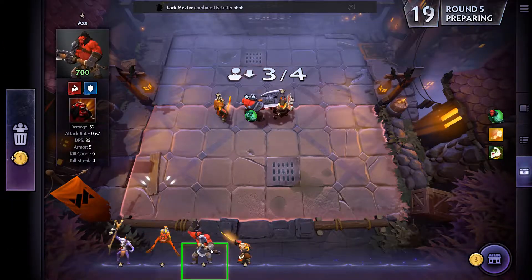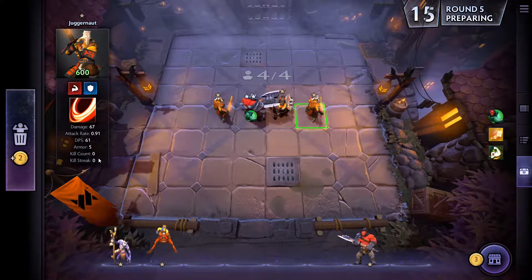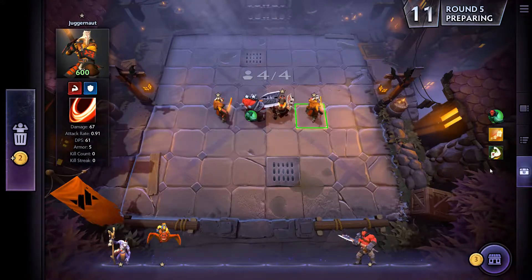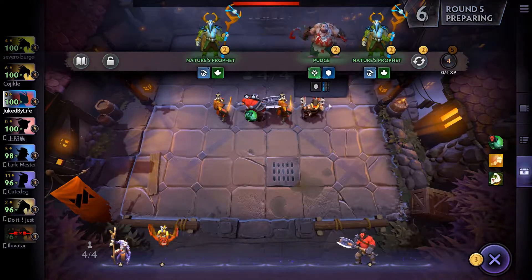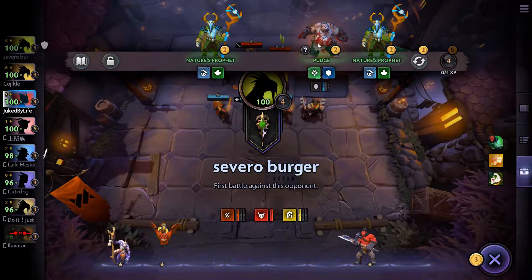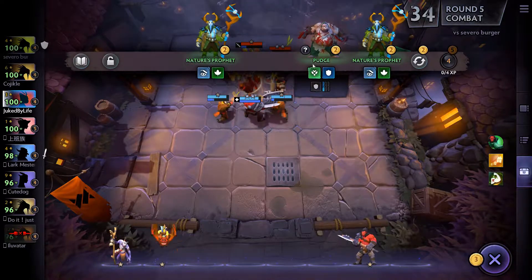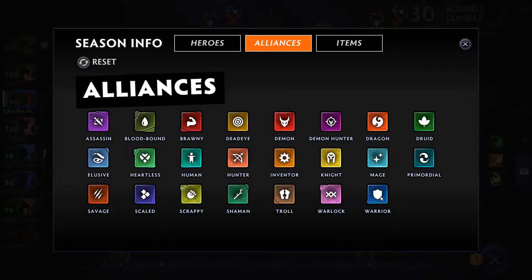I think I have to stick more of these guys in because they stack. This Juggernaut's kill count and this Juggernaut's kill count, when I stack them, will get combined together for the Forged in Battle bonus. So I definitely want to get all those guys out. A third Warrior would probably be smart since I already have two — maybe a Pudge for the Heartless.